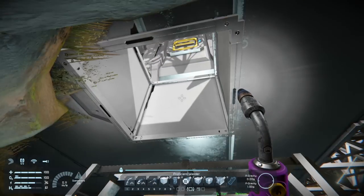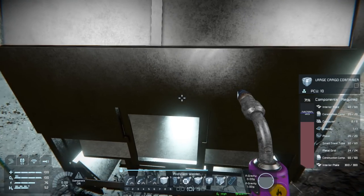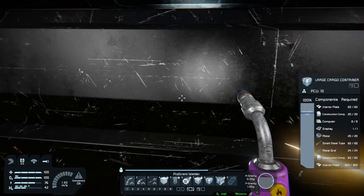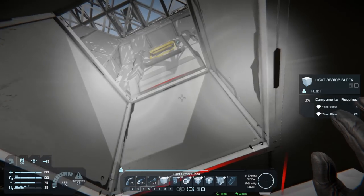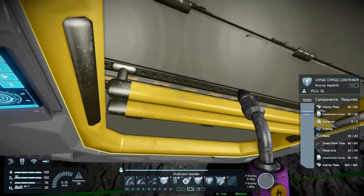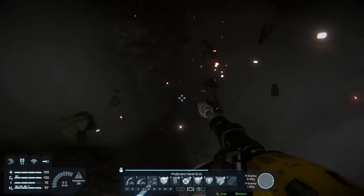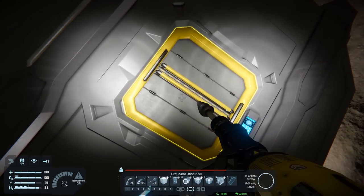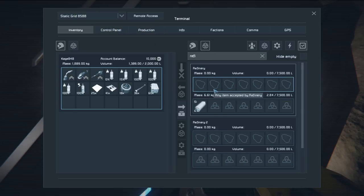I want to know if there's stuff in the lower container, will it pull it out through the sorting system? We'll find out soon. I want to color this back to the base color. To test whether the storage containers act as one, I'll come down here and grab some stone and put it in the bottom container. If the stone gets pulled out, we know it's working as intended. Yep, there you go — it should be gone to the refinery. It does act as one storage container setup, which is exactly what I wanted.